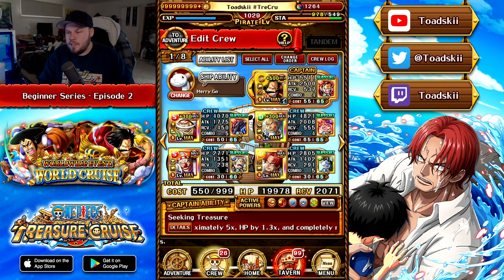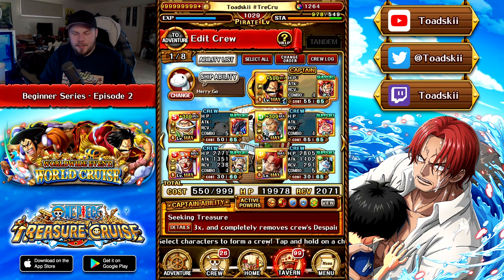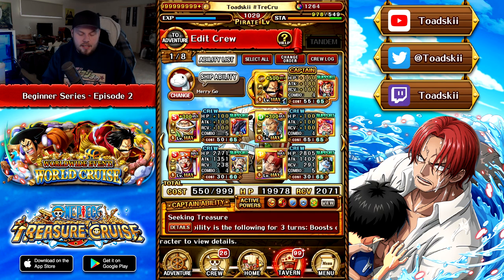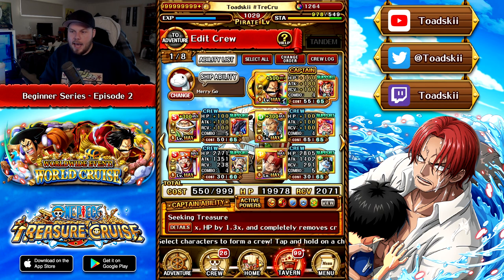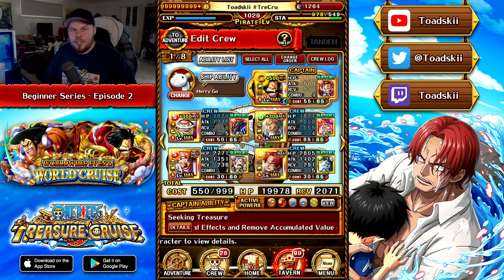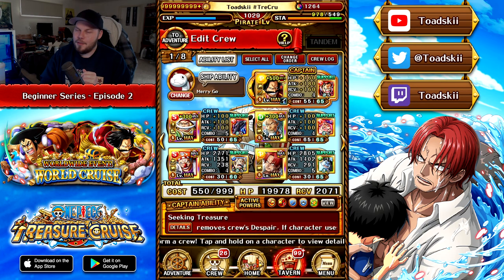Luckily Roger is a rainbow captain so we can run whatever we want. On this team we've got Rayleigh as an orb booster and chain locker, Whitebeard for nice utility, Shanks for chain boosting and utility, and Buggy for his utility as well. Episode 3, coming out later, is going to dive deeper into team building — how to take a piece of content, understand what the content does, and build a team to counter it. Hopefully you guys enjoyed this video — if so, leave a like, hit subscribe to stay up to date with all the content, and I'll see you guys in the next video.